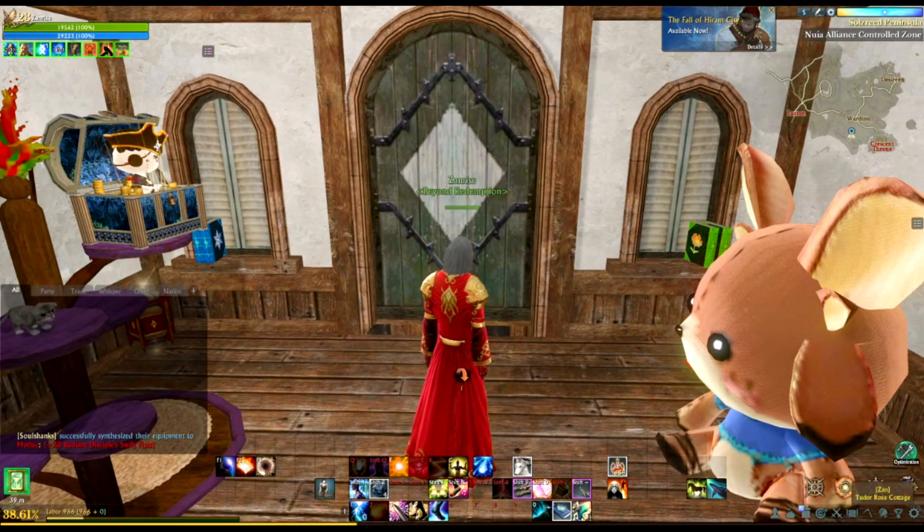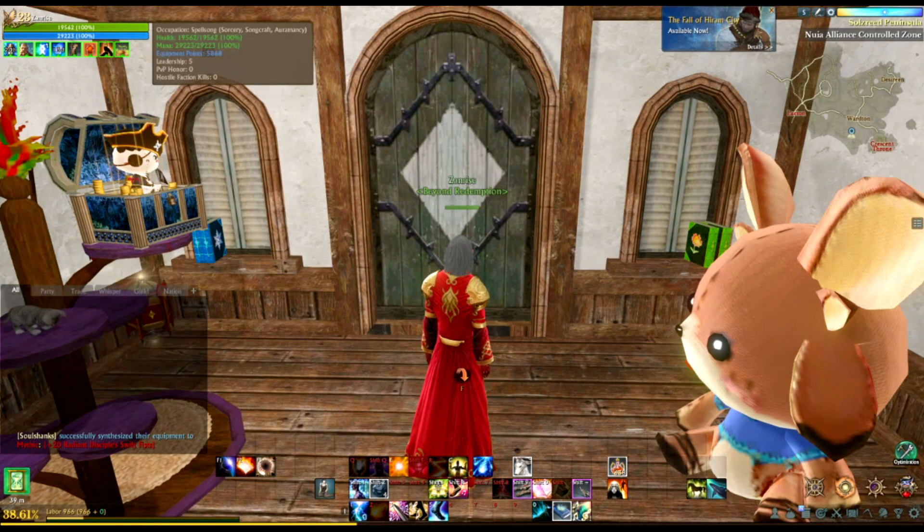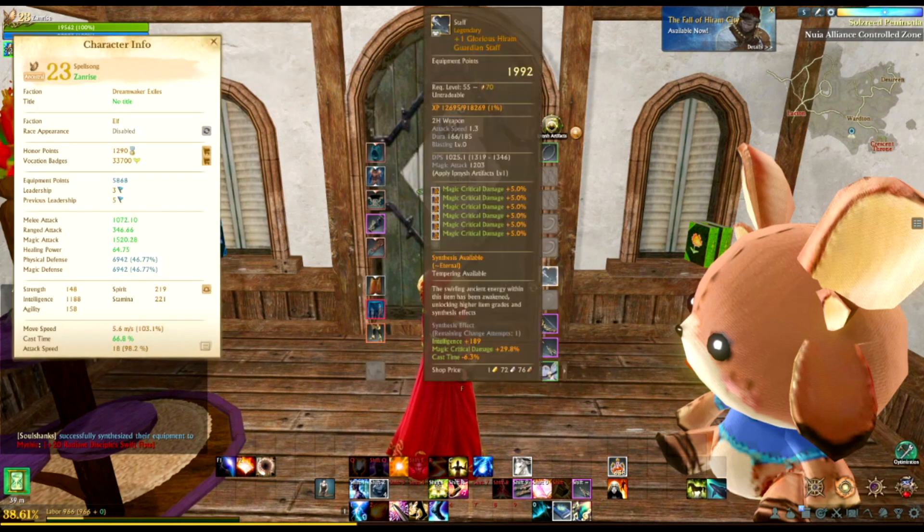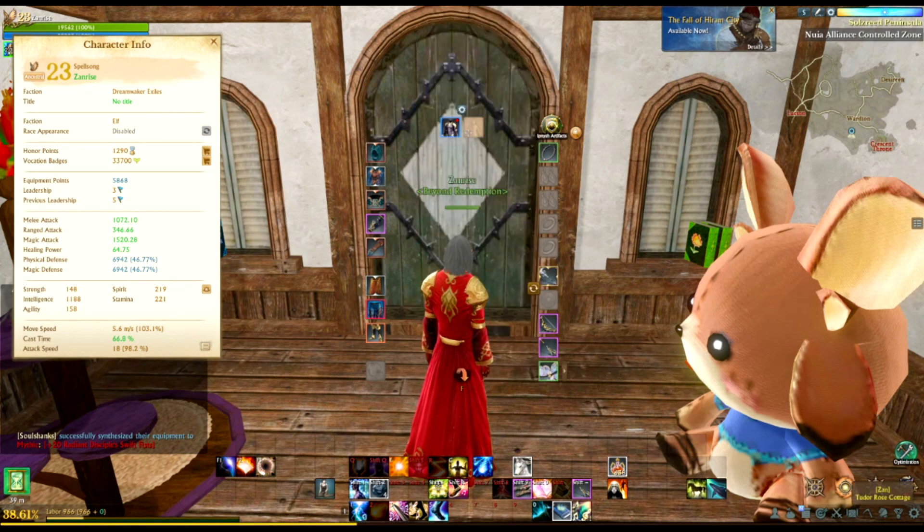Here's my mage alt. It's very low gear score, only 5.8k, close to 6k gear score. The one big thing is that he has a legendary staff, which I just got up. The first thing you should be going for is your weapon anyway, so you're going to be getting this up relatively quickly. As you can see, I don't even have accessories. This is something I threw together really quickly.